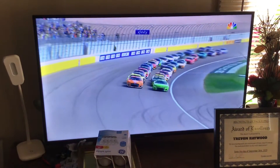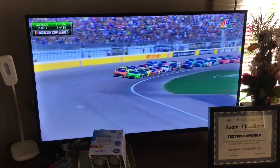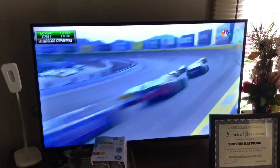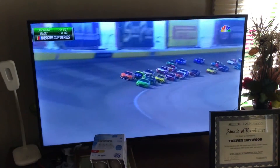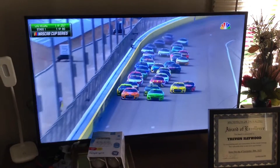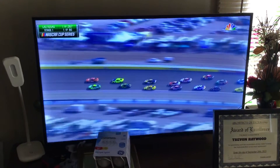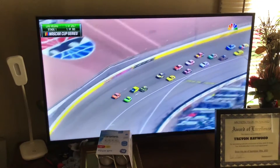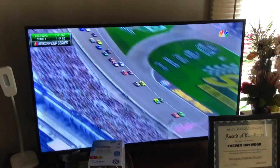Green flag's in the air. Pretty even on this restart — everybody's side-by-side. A little bit of momentum off the top here. Mr. Bell thinking about making it three wide on Joey Logano — three wide in the corner. Bubba Wallace in that 45 shoots through the middle. Almost a little contact between Blaney and Byron as they come out of four.